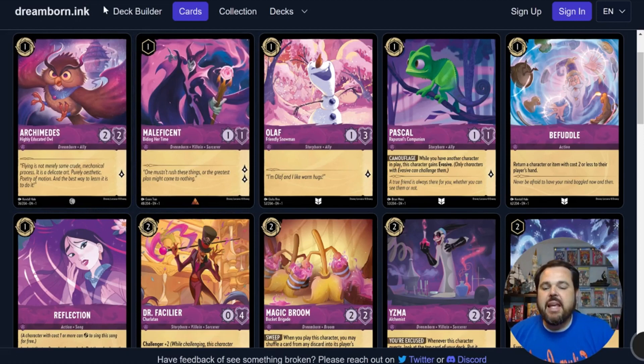Alright guys, we're back on Dreamborn Ink, going through Amethyst. We're going to be reviewing them from lowest cost to highest cost, starting with Archimedes.